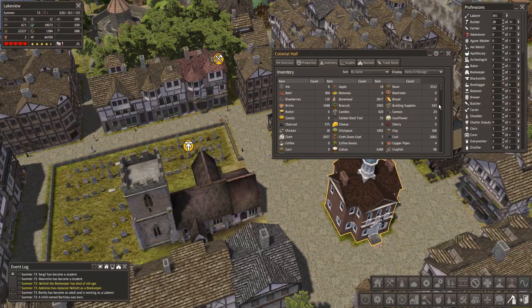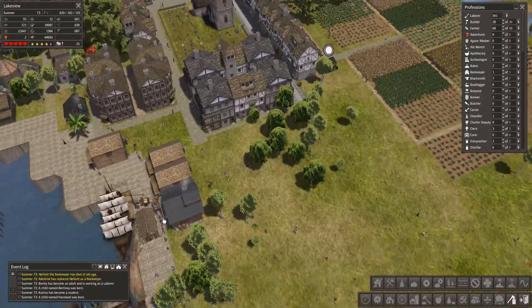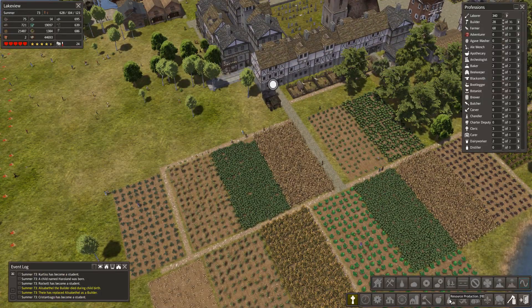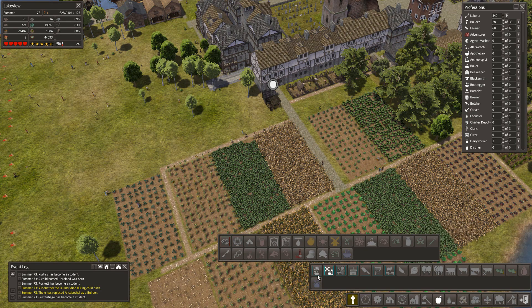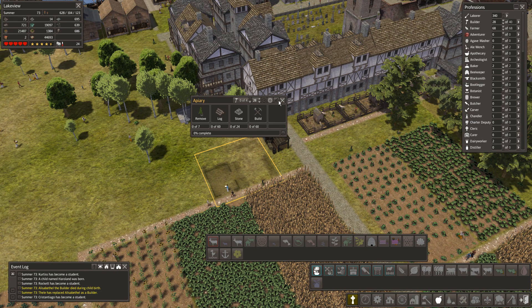We could probably do with putting another apiary in. We've got no honey at the moment - obviously honey is very popular. Maybe we can put an apiary down here somewhere. There are fields here though. Let's do a beekeeper. Apiary produces candles - will that fit in just behind here? Yes, that would fit in quite nicely.